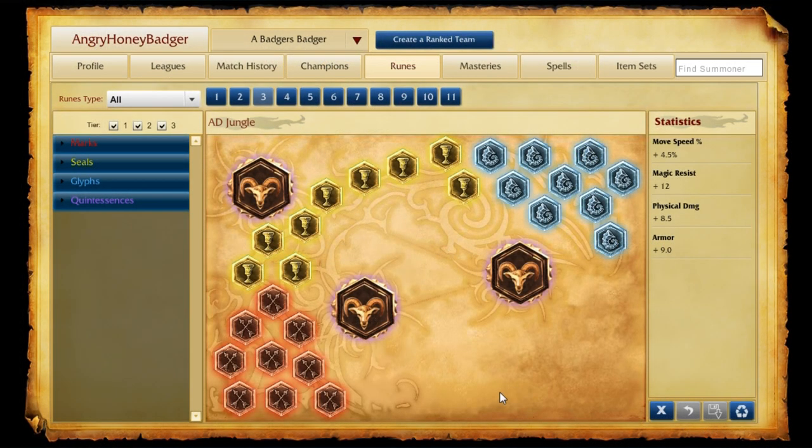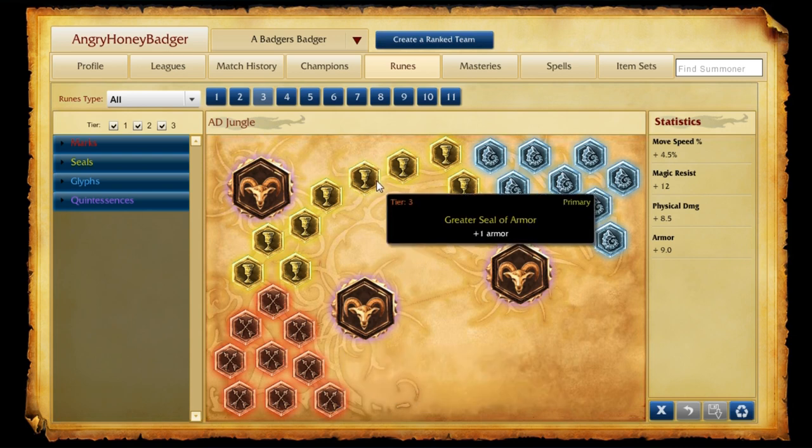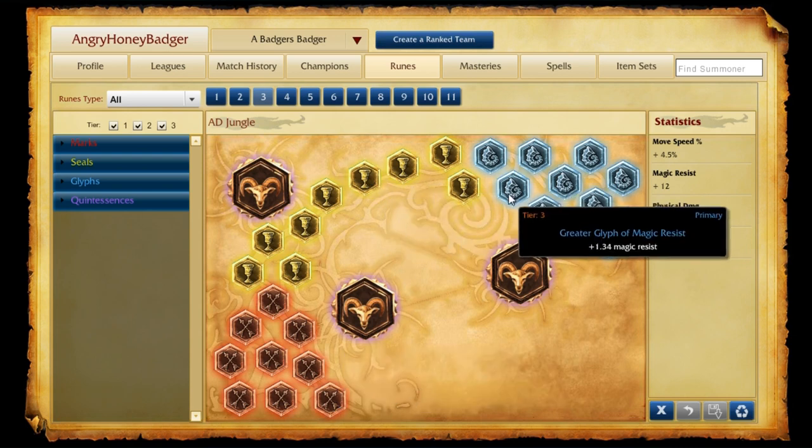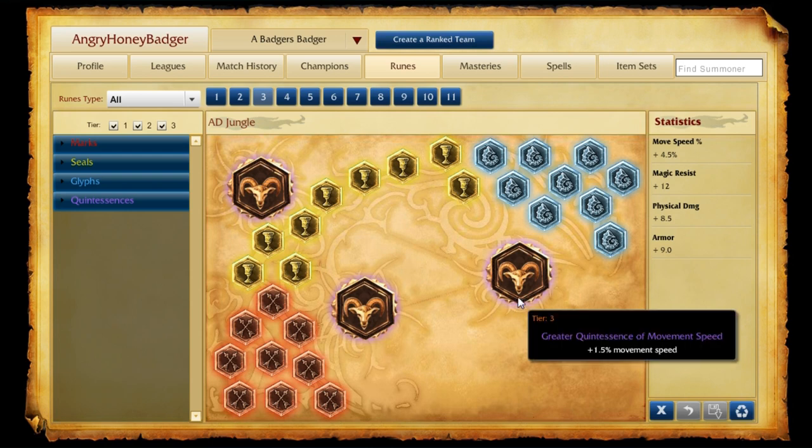As for the rune page I like to take when playing Master Yi, we're going to go with the AD Jungle Page. This consists of Attack Damage marks, Armor Seals, and flat Magic Resist Glyphs. The reason they're flat on the AD Jungle Page is because you want to get ahead early — block the damage early so you can snowball, and that's exactly how Master Yi works. As for Quintessences, you have two choices: I like Movement Speed, it's great for ganks and finishing off people, though Attack Damage is also a solid option to consider.